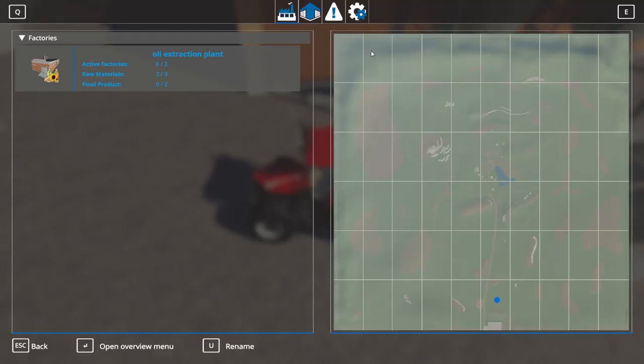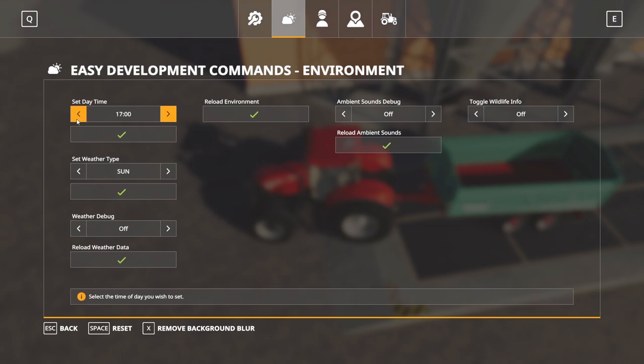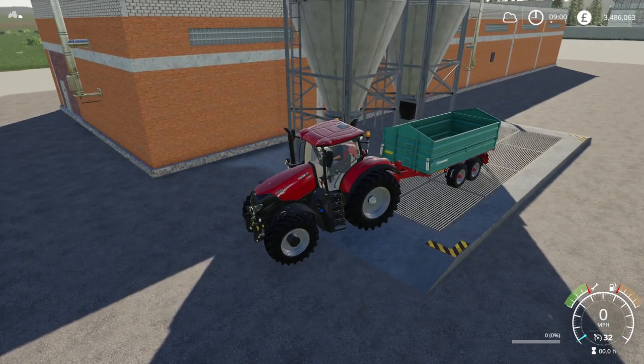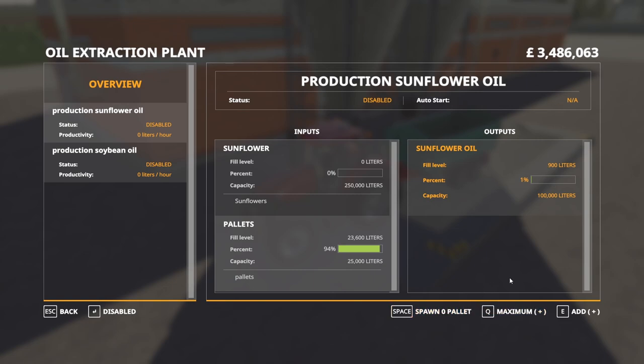We put 14,000 liters in and the output tank is full at 25,000. So for every 1,000 liters of sunflower, it uses 100 liters of pallet. The output is 4,900 liters — dividing that by 14,000 gives us 35%. So per every 1,000 liters you put in, you're going to get 350 liters of sunflower oil out. It also spawned two pallets out, so it looks like each pallet is 2,000 liters.